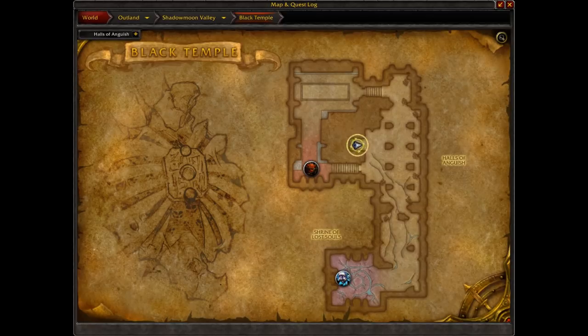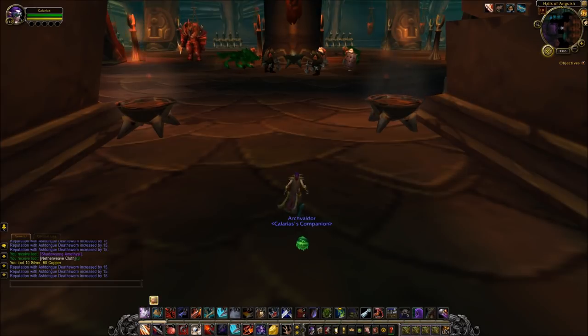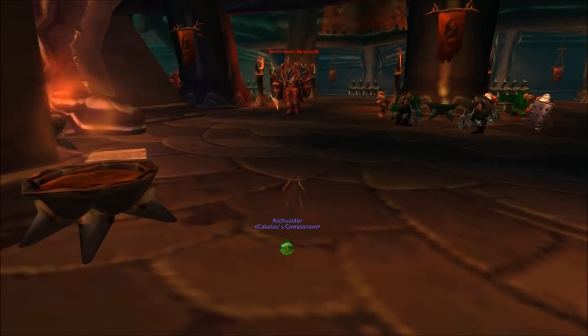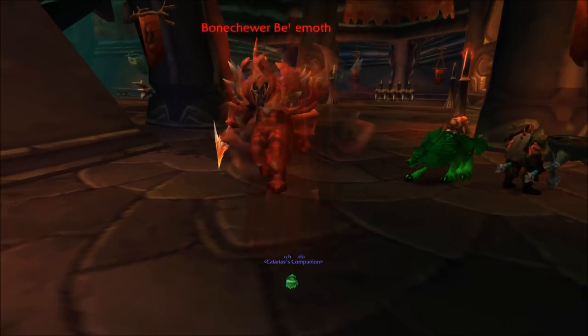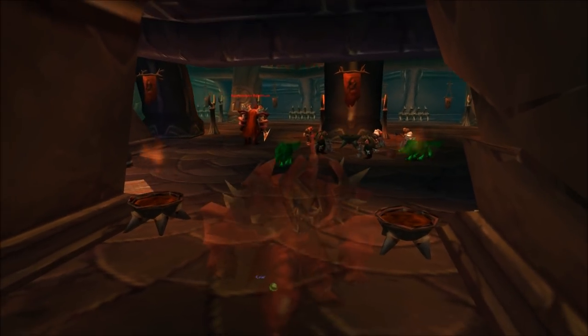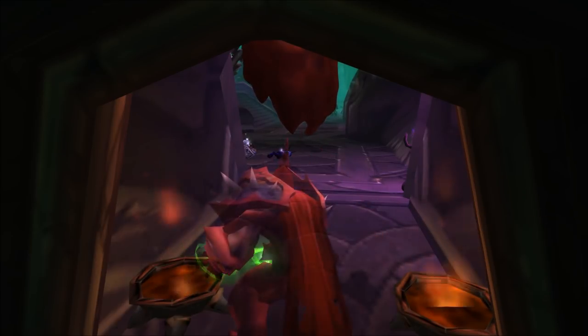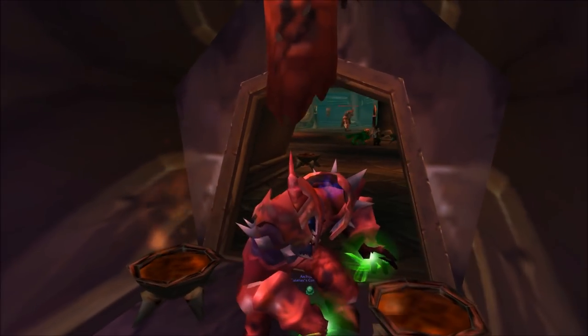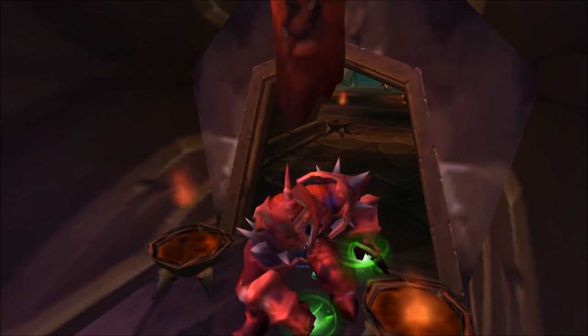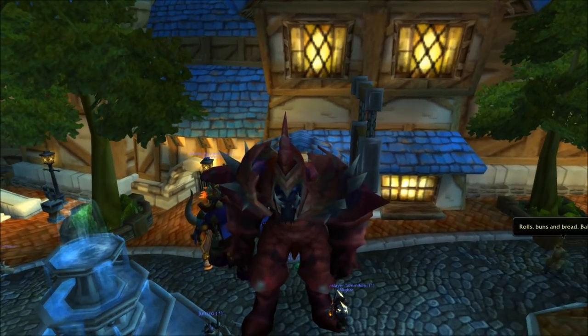Once you've done all that, the next bit is relatively easy. Go to the Black Temple in Shadow Moon Valley and work your way through to the Halls of Anguish. This trick doesn't work with a Class Trial because you can't enter instances with one. Pickpocket one of these Bone-Sure Behemoth mobs — thanks to Hydrolysate for that suggestion. Then find an area with a reasonably large amount of critters and whip out your Toxic Wasteling Pet.